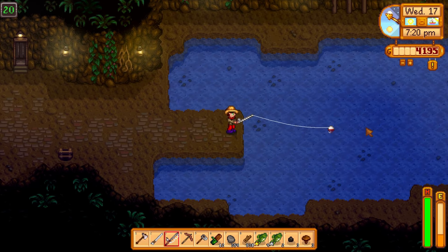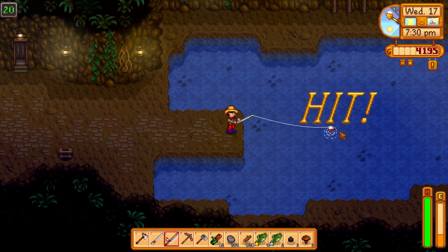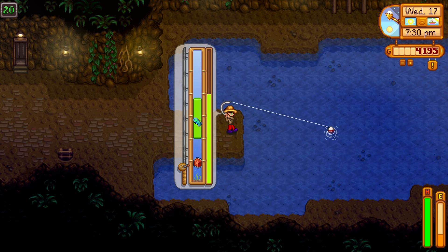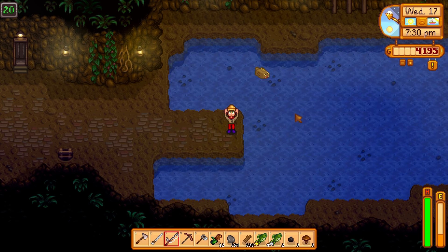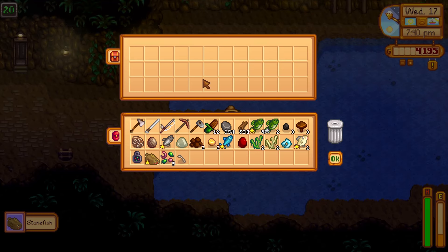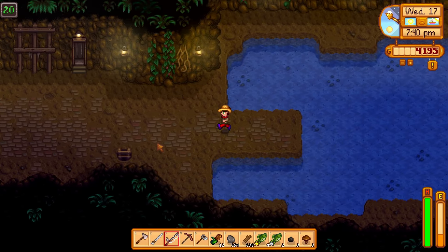Now let's go to floor 20. Again there are two species of fish you can catch here and we're looking for one in particular. We got him folks - that is the stonefish! Deluxe bait and skeletal tail. Stonefish - a bizarre fish that's shaped like a brick. Very funny. Let's leave.